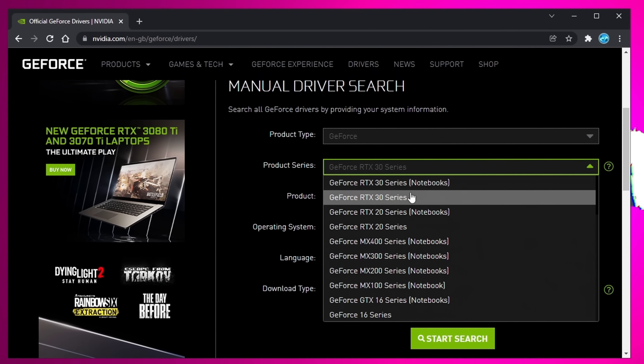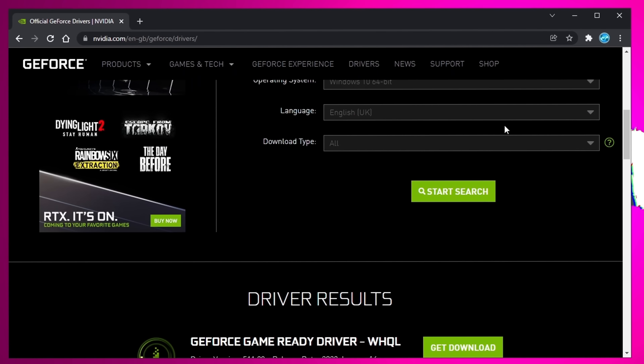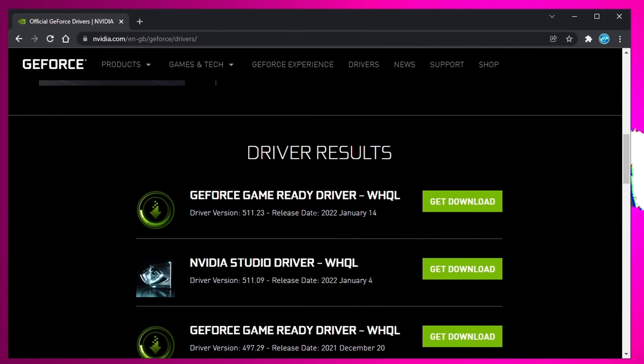If you're using a laptop, select notebook, then select the product you're using, operating system, and then select start search. After a few short moments, proceed to scroll down and you should be able to see the latest game ready driver at the top of your results.